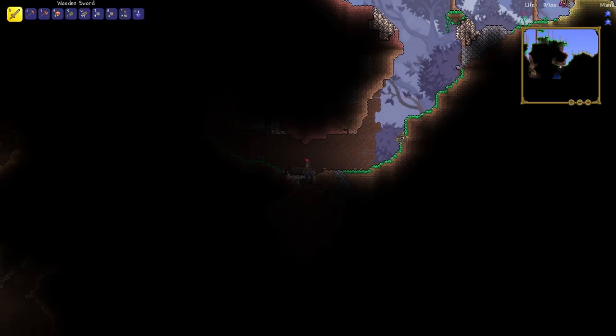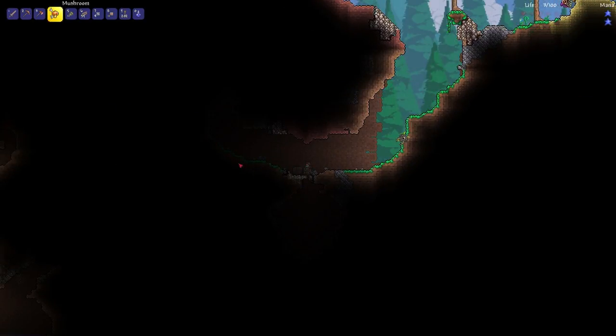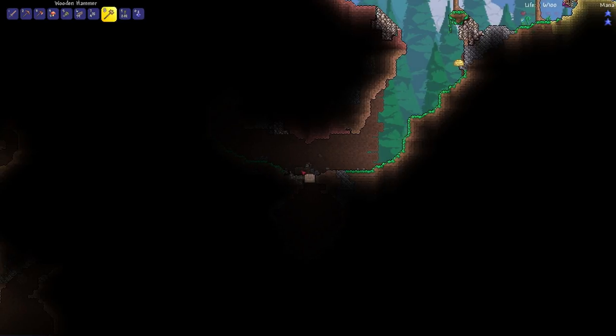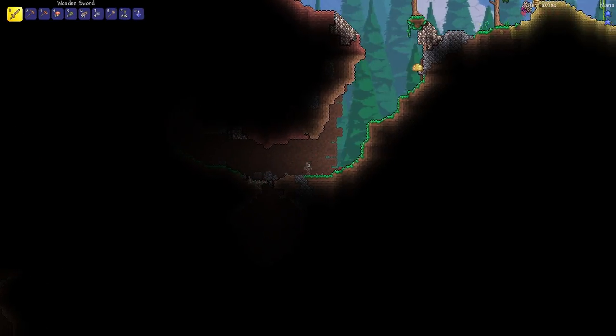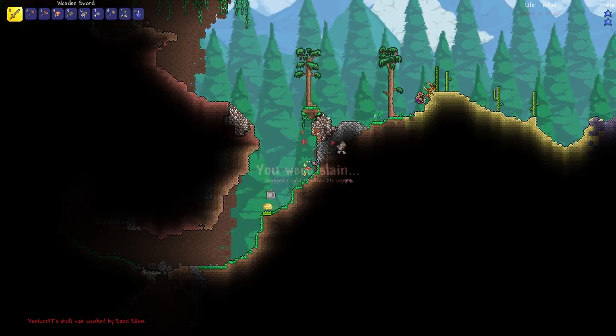I found a chest here. I assume I can destroy it with a hammer? I keep hitting tab to open my inventory — that's not right. Can I destroy the chest with the hammer? Actually, you have to make sure the chest is empty and then use a pickaxe.